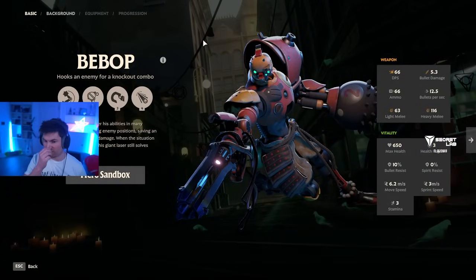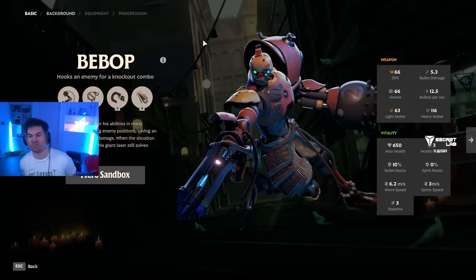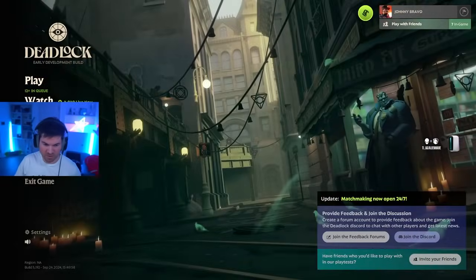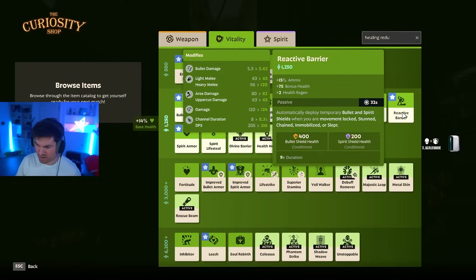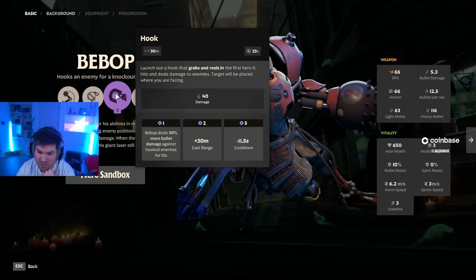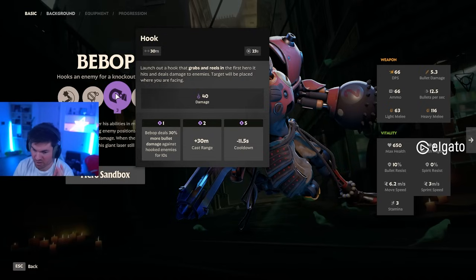Next up we have Bebop. A lot of people don't know this, but the hook is considered a movement impairing ability. If you look at Reactive Barrier, it says that when you're movement locked, it deploys the Bullet and Spirit Shield. Reactive Barrier has a 32-second cooldown, meaning you can quite possibly always have it up whenever you get hooked in the laning stage. Bebop's hook cooldown before upgrades is 23 seconds, giving you about a 9-second window where you have to be extra careful before Reactive Barrier comes back.